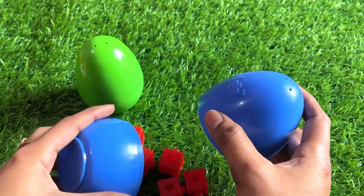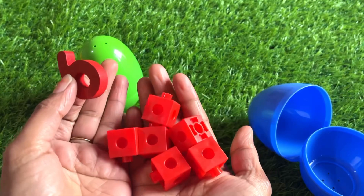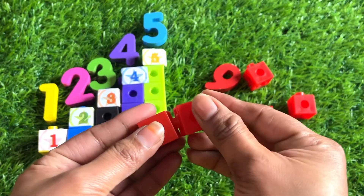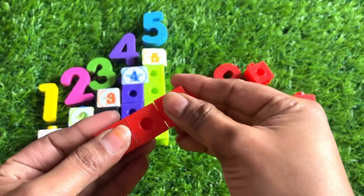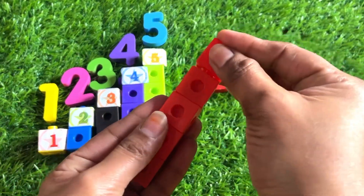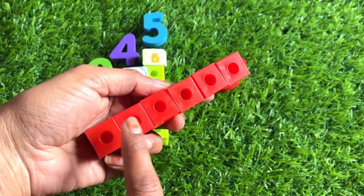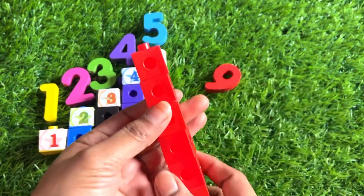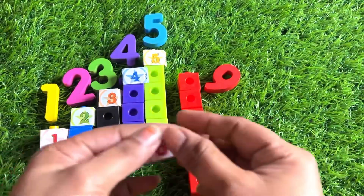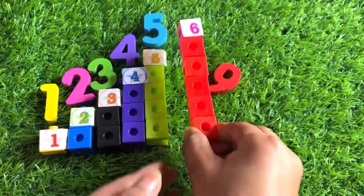Now we have a blue color box — let's see what is inside. Oh great, we have number six in red color and six blocks. Let's make a building: one, two, three, four, five and six. We count one more time — one, two, three, four, five, six. Yes, we did it! Paste a number six sticker on top of the number block. Yes, it's a number six block building!